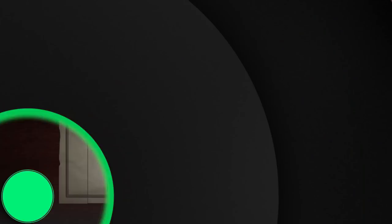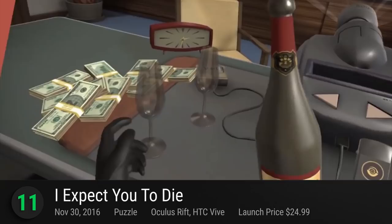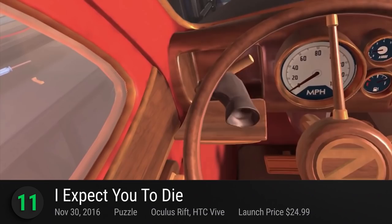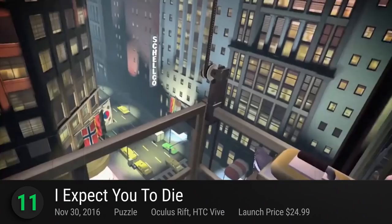At number 11 is I Expect You to Die. Bring out your three-piece suits and dry martinis for this unique puzzle game from Schell Games. Featuring yet another lovable narrator a la Stanley Parable, I Expect You to Die does a good job of capturing the ridiculous risks of secret agenthood in a small VR package. Aside from its puzzles and escape-the-room scenarios, it has also been praised for its tight controls that come in handy when dealing with poison pens and dynamite — the everyday of the secret spy. Expertly crafted and hilarious in its delivery, I Expect You to Die is an essential VR puzzler with a score of 8.33.